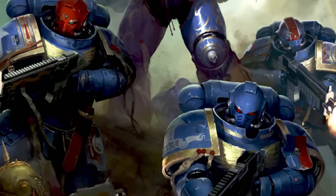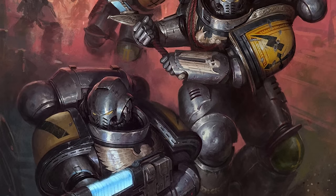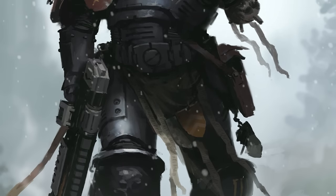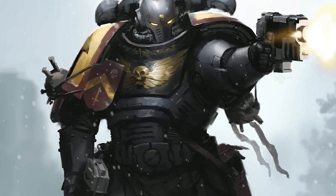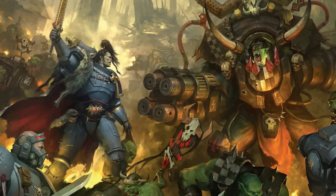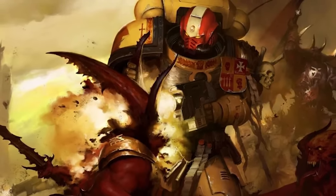The second Primaris-specific implant is the Magnificat, nicknamed the Amplifier. It is a small hormonal implant that works similarly to the Biscopea and Osmodula, ramping up production of growth hormones to levels even further than the firstborns. With a larger and stronger skeleton and musculature, Primaris Marines often stand about a foot and a half taller than regular Marines and are considerably heavier. Interestingly, when Belisarius Cawl created it, he used the Emperor's designs for a gland nicknamed the Godmaker — something only implemented in the Primarchs. Cawl tried to recreate it but most notes were missing, so he was only able to replicate half of it. Had he been successful, this would have made all Primaris Marines into mini Primarchs.